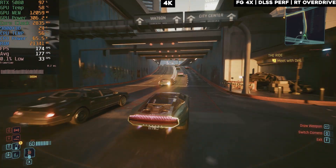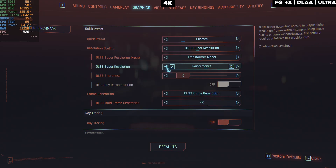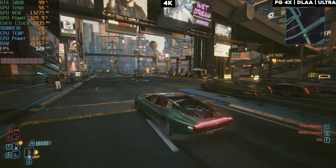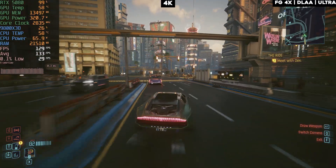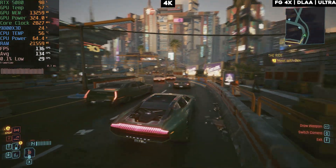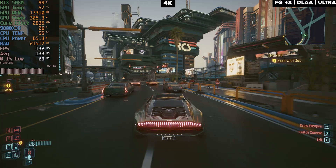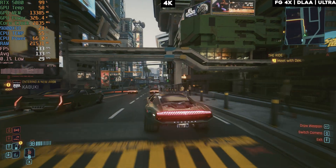Turning off ray tracing but keeping everything else the same with 4x frame gen gives us about the same performance as path tracing with DLSS Performance and 4x frame gen. Since the performance is nearly identical but you lose path tracing visuals, my opinion is it's not worth it. If you can get pretty much the same — or better — visuals with path tracing and DLSS upscaling that still looks sharp on 4K, why sacrifice visual quality?